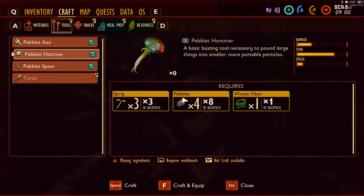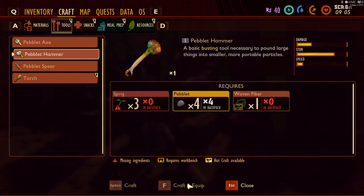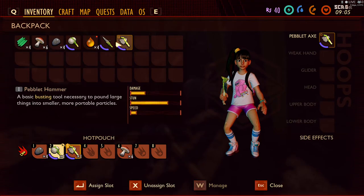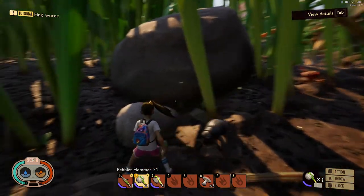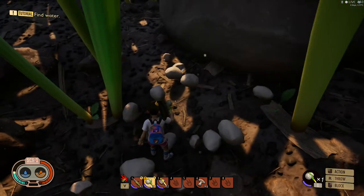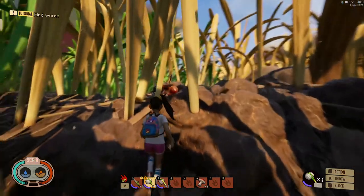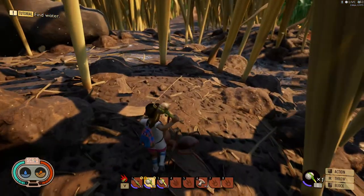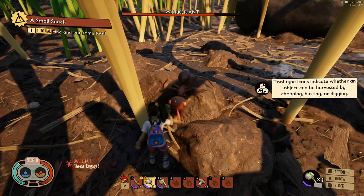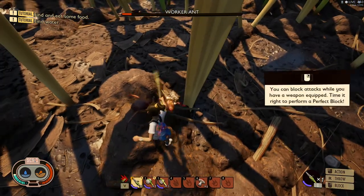Go ahead and build a hammer. Go back into your crafting menu — green arrows mean you have all the items you need, so go ahead and craft it. You can hit F1 to craft and equip it. For rocks needed for the hammer, you can break up pebbles into smaller pebbles. One thing hammers do is stun insects — if you're attacking an ant, see how it stuns it and it won't attack you. But be careful because then it will come back, so go ahead and finish it off.